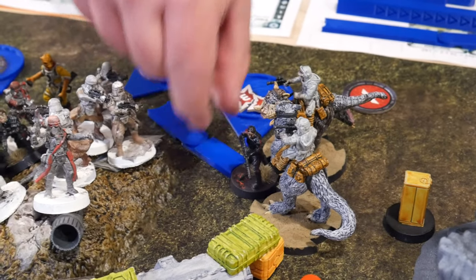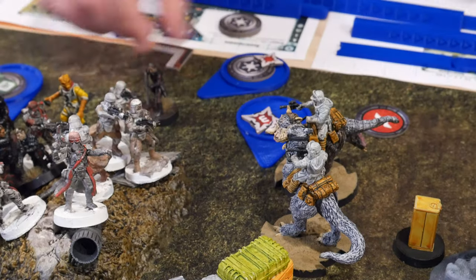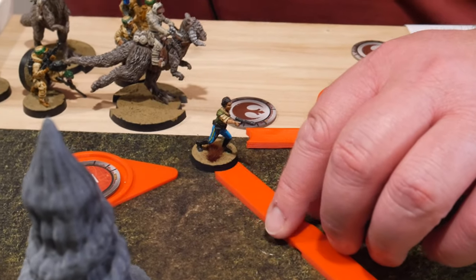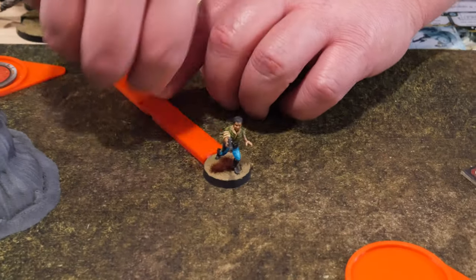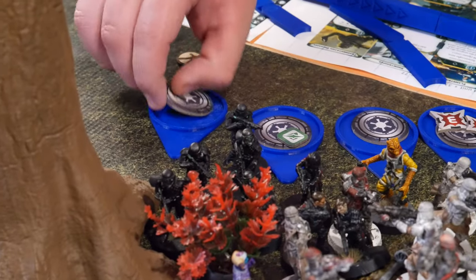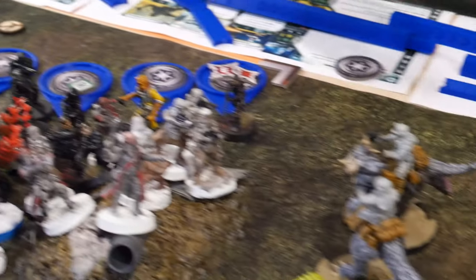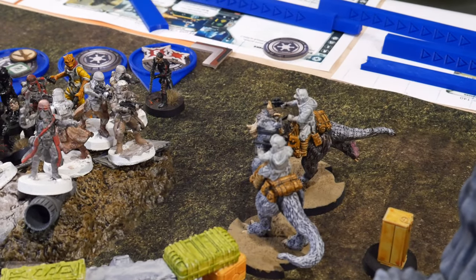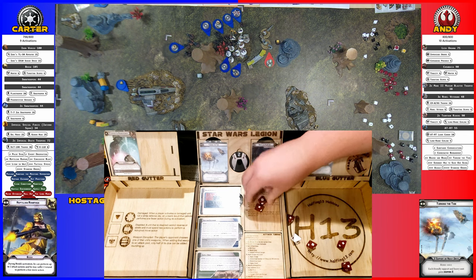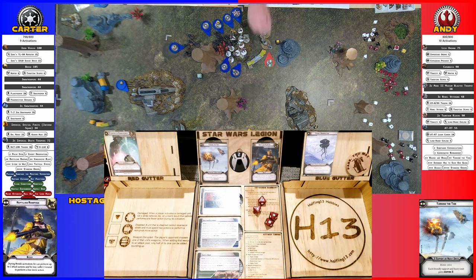Iden Versio disengages from the Tauntauns, moving over there. Activating Leia — moves up to the group. Death Troopers recover, switch to grenade launcher config, and shoot the Tauntauns with grenade launchers. Six hits. Dodge two of them — no cover because of Blast. Rolling four — save one. Three damage and suppression on the Tauntaun.